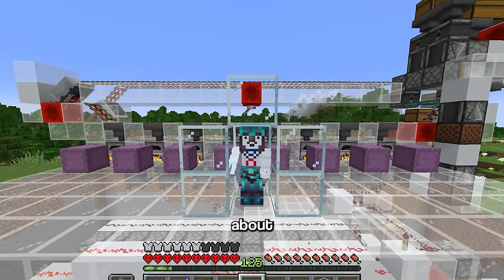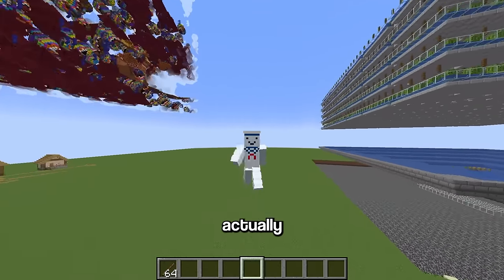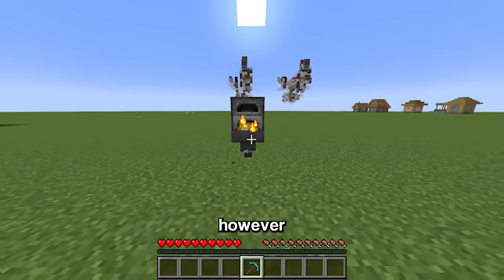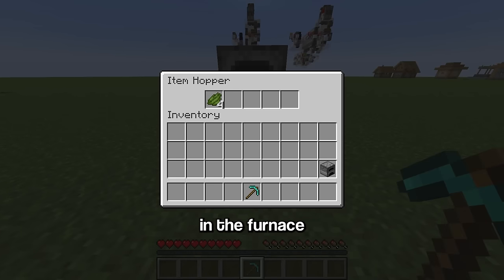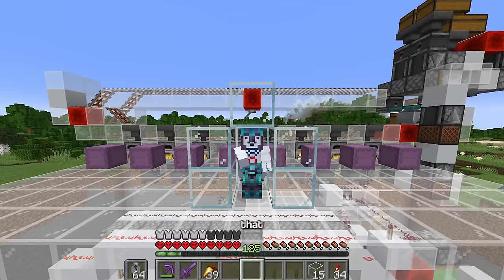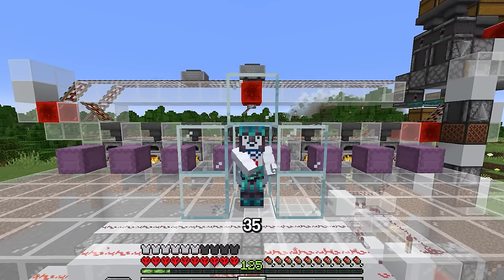With the coal obtained, I afked the farm for about 35 hours. Here's how it works: every time you smelt an item in a furnace and take it out, you get a small amount of XP. However, if a hopper takes the item out, the XP gets stored in the furnace, and when you break it all the XP releases at once. This farm does exactly that, but at a much, much bigger scale.